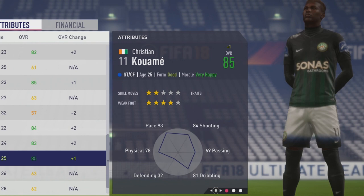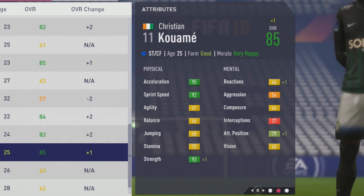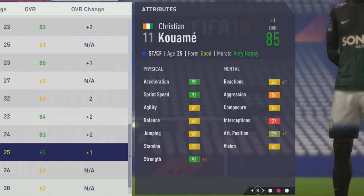So 85 overall, hitting that potential at age 25, two-star skill moves with four-star weak foots. Physically ends with 95 acceleration, 92 sprint speed — so very pacey — 67 agility, 66 balance, 68 jumping, 70 stamina, and 93 strength. Tons of strength and pace on him. Mentally, 79 attack position — had very good attack position from the start, pretty good considering his overall.